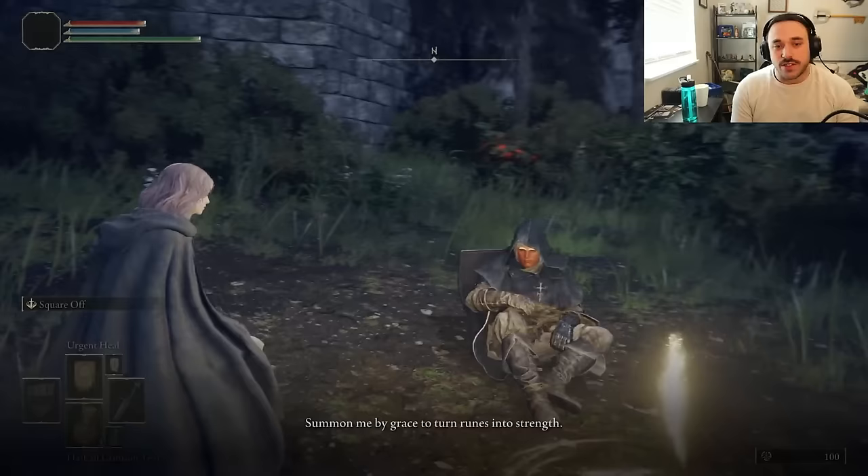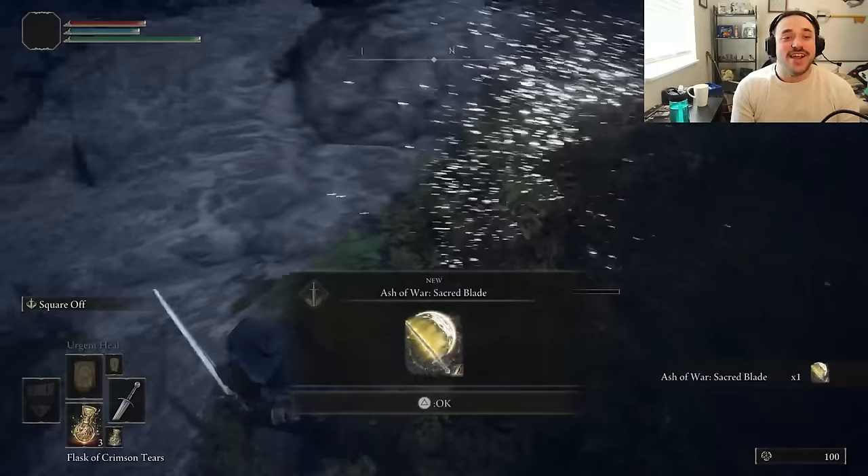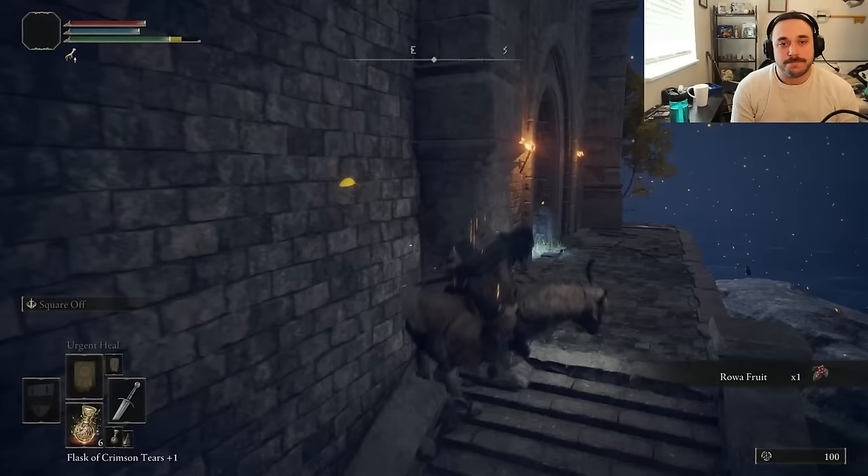Anyway, I want to get right to the main location, so we get our horse and boogie. Brief detour to break the beetle and get the Sacred Blade for like two bosses, I think. Then, finally, we get to imagine Kenneth in Fort Hite.